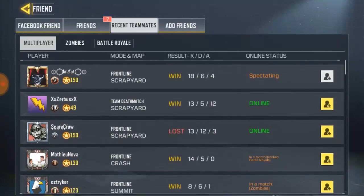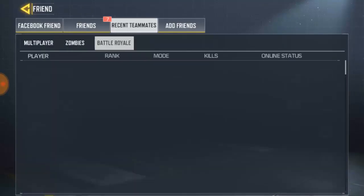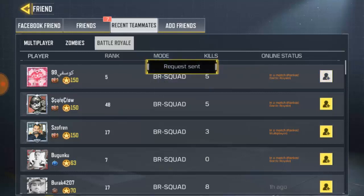This is for MPL matches. We also have the same option for Zombie mode. You can send a friend request from there the same way. So that is the first way to add a friend.